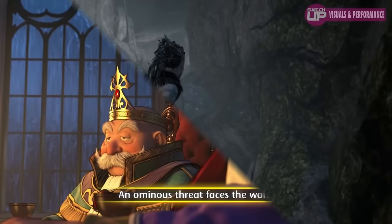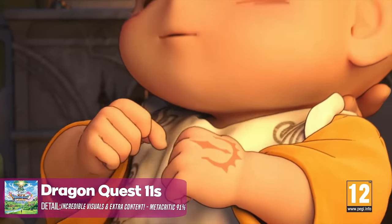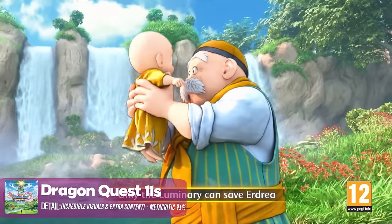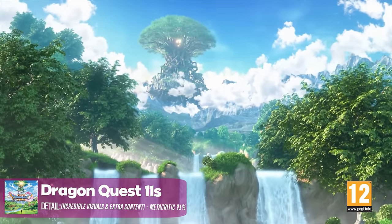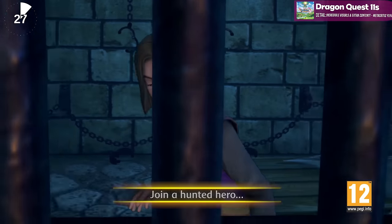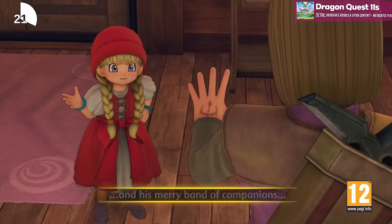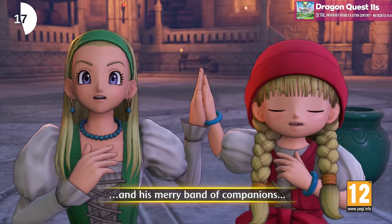Coming in at number two is Dragon Quest XI, which is an incredible port — and actually they included a lot of new stuff for the Switch version. This is another example of where a developer goes, we could just port that across and do a damn good job of it, but why don't we actually make the effort and put the special stuff in there as well? They did that with Dragon Quest XI S. This could arguably be number one because it's got that extra stuff in it. A fantastic port — ran beautifully, looks amazing, and you're not going to be disappointed.